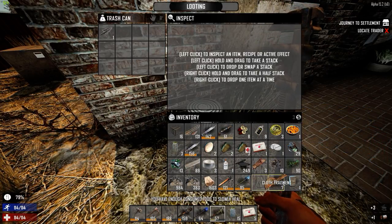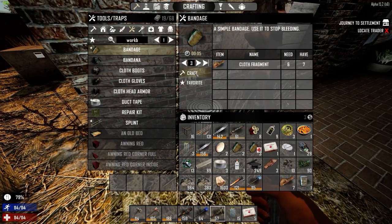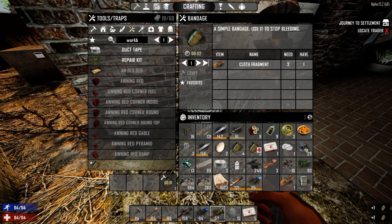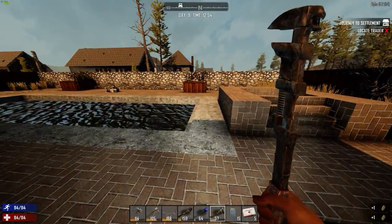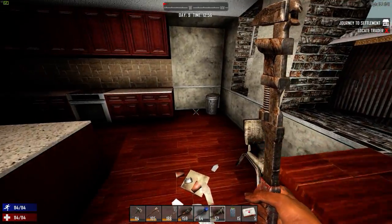I might be wasting my time here. We may as well drink that — a hundred percent. Let's not bother searching the rest of here just now — it's open so we can come back at any time. Oh look, lovely stuff! That's great — I'm pleased about that. Not sure I need this oil right now, but let's make some more duct tape, that will get it out of the inventory. That was a good find.